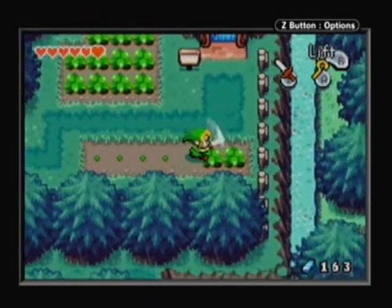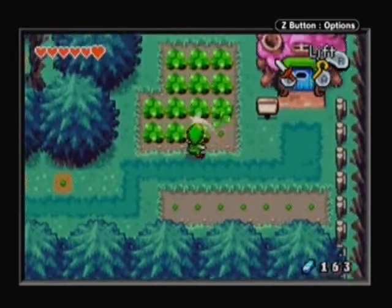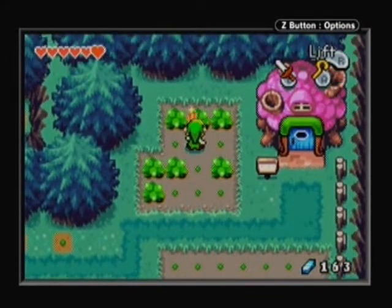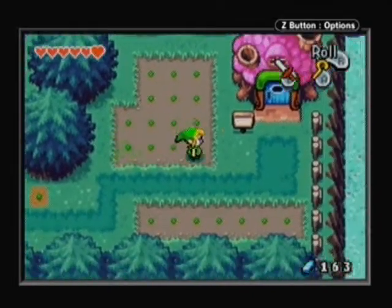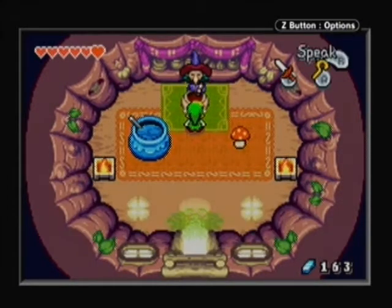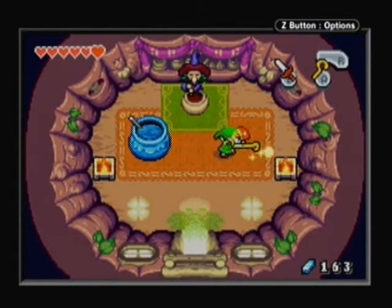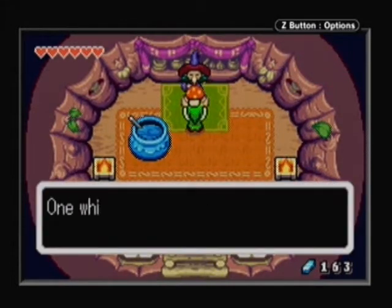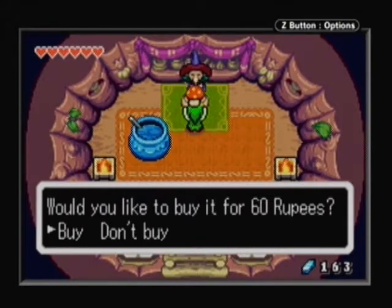Just to let you know ahead of time, most of this video — once we get the Pegasus Boots — is going to be fusing kinstones for a bit. But we'll eventually get to the swamp and go through that. This is Syrup the Witch. Just pick up the mushroom — oops, there we go. Show it to her, buy it from her, and there you go.